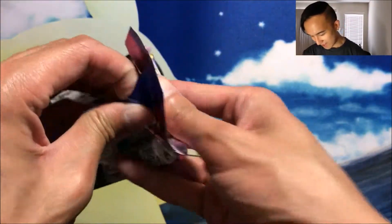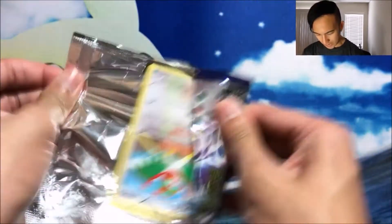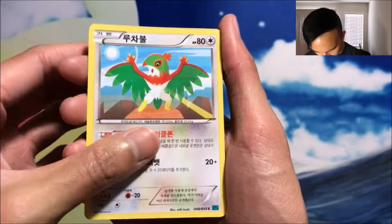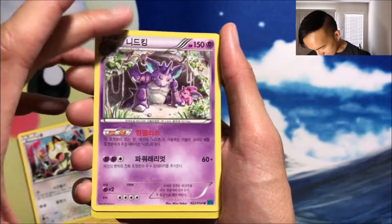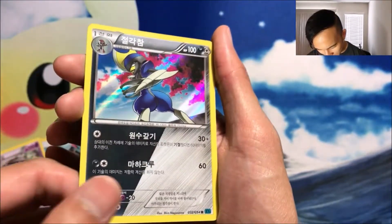Hopefully we get an Ultra out of this. Okay, we got ourselves a Hawlucha — just a common. A Meowth, I'mma keep that. We got a Nidoking, that's pretty sick. And a Foil Bisharp.